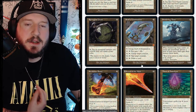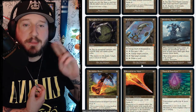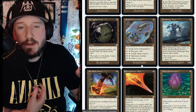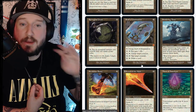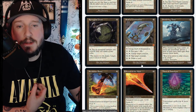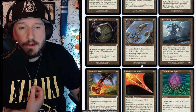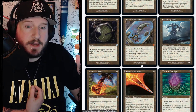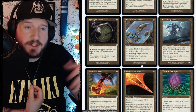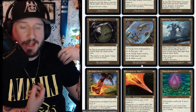Staff of Domination is three mana for a mythic artifact. Pay one to untap the Staff. Pay two and tap it to gain a life. Pay three and tap it to untap target creature. Pay four and tap it to tap target creature. Pay five and tap it to draw a card.